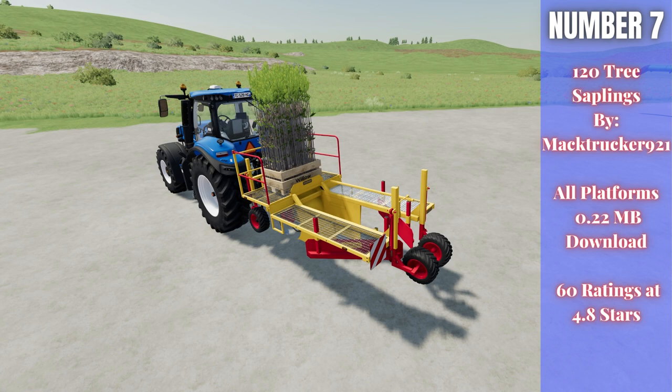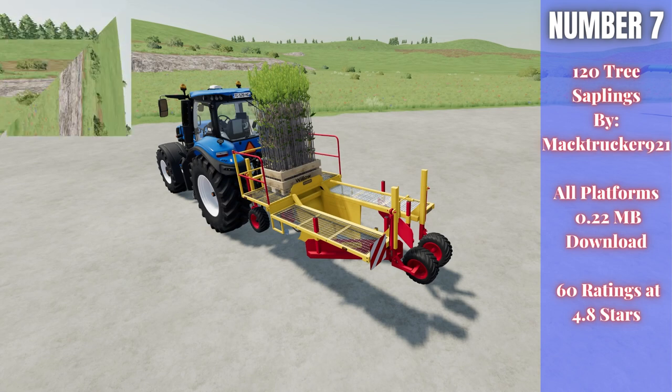For number seven, this is more of a quality-of-life mod — the 120 Tree Saplings by Mac Trucker 921, 0.22 megabytes to download for all platforms, currently rated 4.8 out of 5 stars with 60 people having rated it. Instead of the base game's approximately 20 saplings per pallet, this gives you 120 — six times as many. The pallet costs $3,500, so it is a bit more expensive, but it's a really nice quality-of-life mod that saves you from continuously reloading your tree planter when out planting trees.